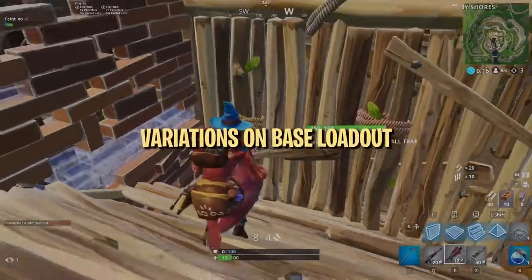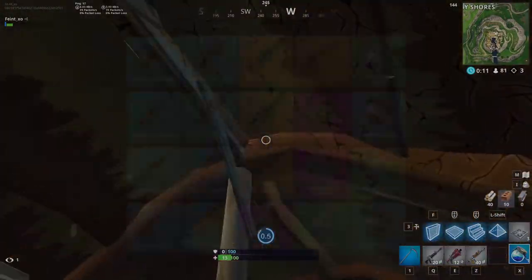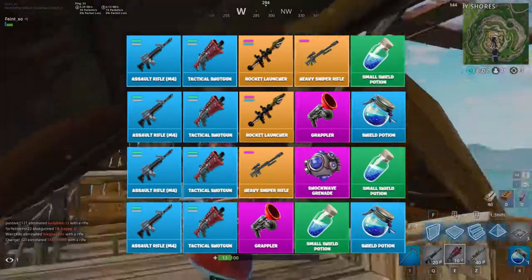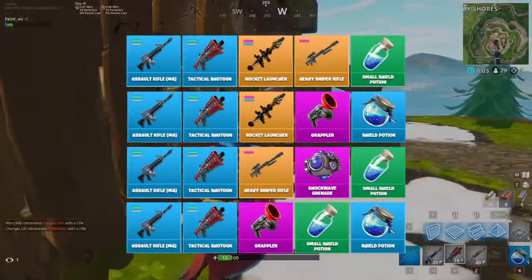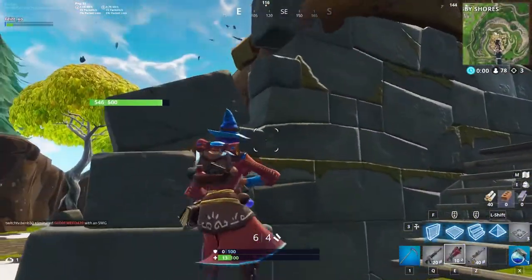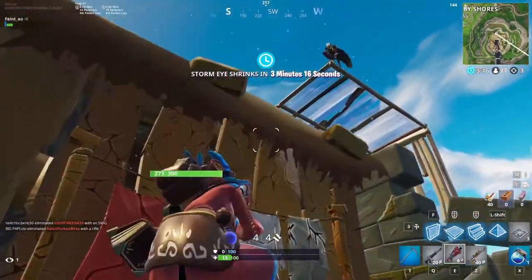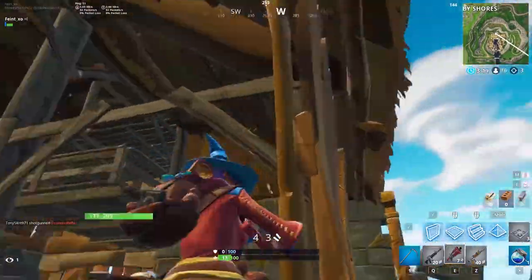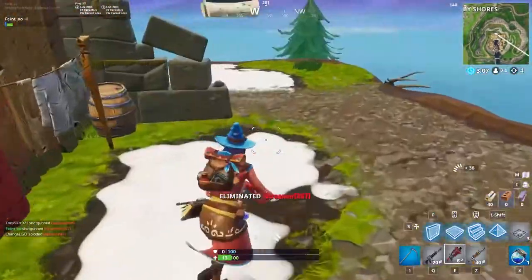There isn't a single best loadout because some choices, like which shotgun to use, are simply a matter of preference. With the tactical shotgun, for example, you don't really need an SMG as a switch weapon because the tac has a much higher fire rate and a larger clip, so you can just continue shooting it instead of switching to an SMG after one shot. If you need to spray players at close range, you still have an AR for that. You can use that extra slot for a sniper, an explosive weapon, or an extra utility or healing item.